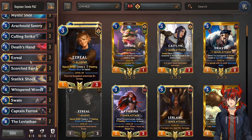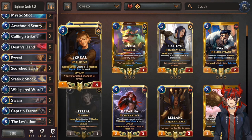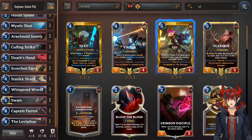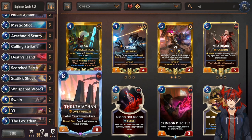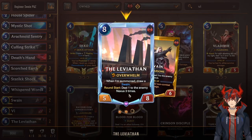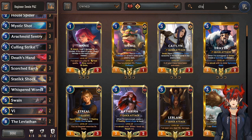For the budget option, you don't start with 3 Swain — I think you start with 2 and you start with Vi. So we can go ahead and take out Ezreal until you can craft him. You can definitely put in the 2 Vi — I think that's fine. You're definitely going to want Leviathan and maybe 1 Theron if you start with him. But you're going to want to craft these Leviathans right away — it's really, really important for Swain.